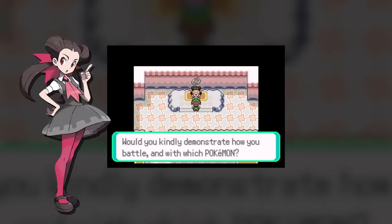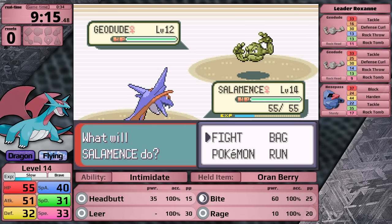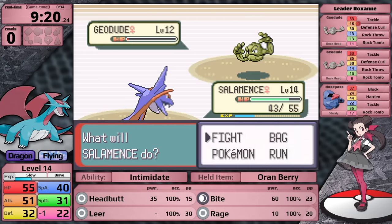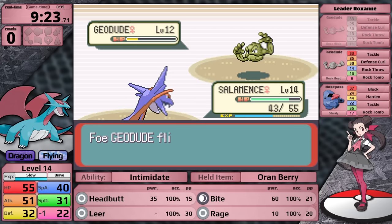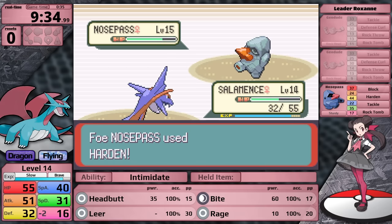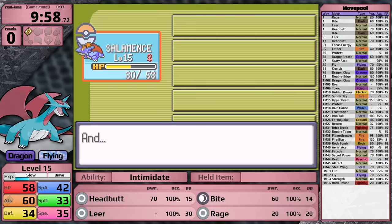Up first is Geodude - this thing has basically no special defense and even less speed, so Salamence moves first, hits Bite, does massive damage, and then gets hit by Rock Tomb. She uses a potion, I finish off her lead, then her second Geodude - same scenario. It's really great that I've used up both of her potions before Nosepass comes out. Rock Tomb takes Salamence under half health and also to 16 speed, which is one less than Roxanne's Ace, meaning it will use Block, Harden, and Tackle - no more Rock-type moves. Salamence easily finishes it off and earns the first badge.